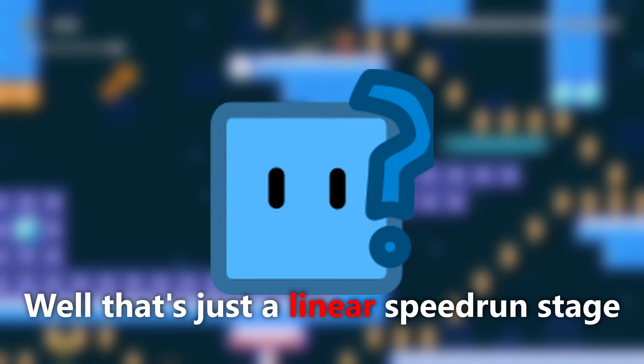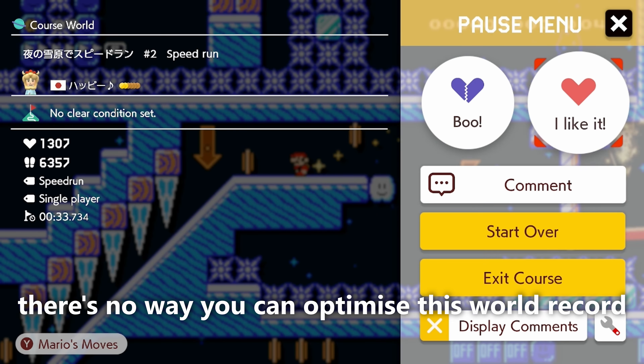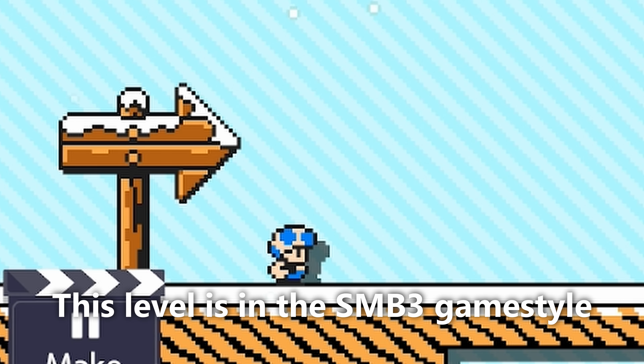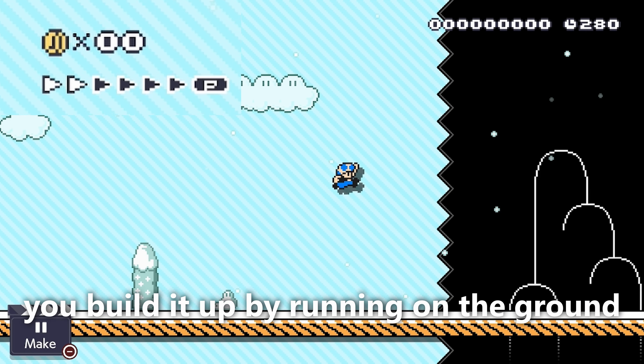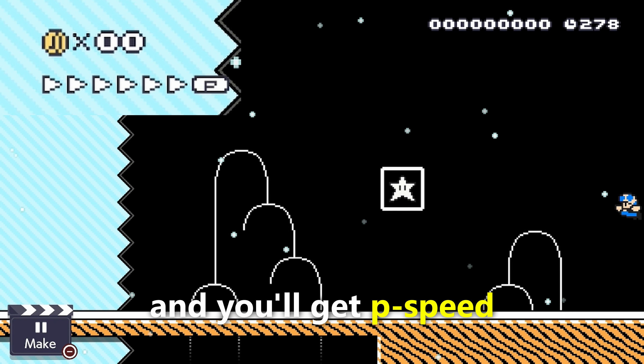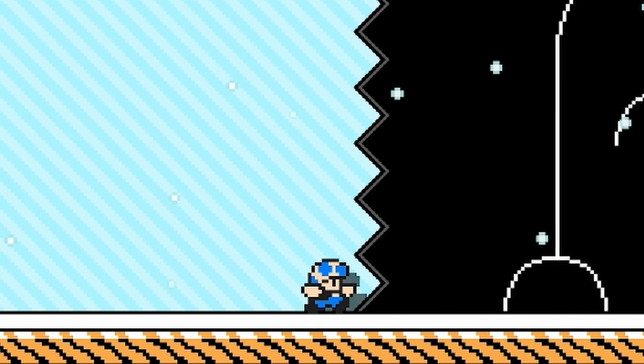You may be thinking, well that's just a linear speedrun stage, there's no way you can optimise this world record, right? Well, no. This level is in the Super Mario Bros 3 game style, where the core mechanic for speedrunning is P-Speed. You build it up by running on the ground, and you'll get P-Speed, which is also the fastest speed possible, which is what makes this speedrun so difficult.